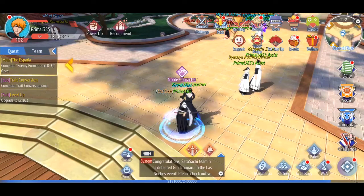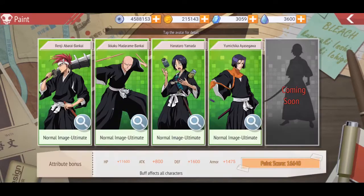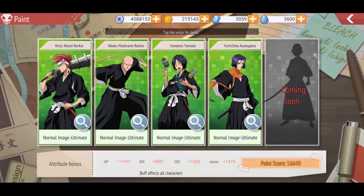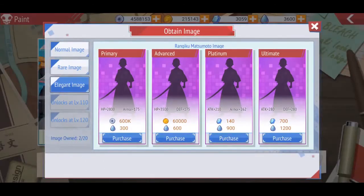Welcome back to the review. Today I want to talk about the paint feature. You can find this in the secondary options — you'll see the paint icon there. When you click on it, it takes you to this blue book which has only two locked chapters. I recently unlocked the newest one, which is the elegant image. They have various different levels — I got the green one in my other chapter and blues on all of them because I got all rares. This one is purple.